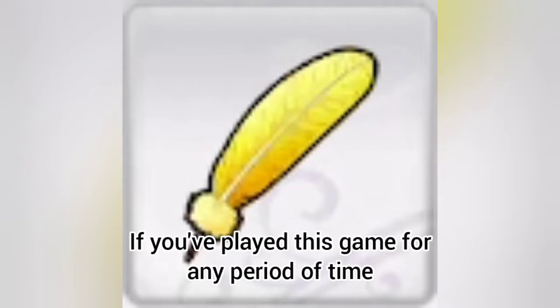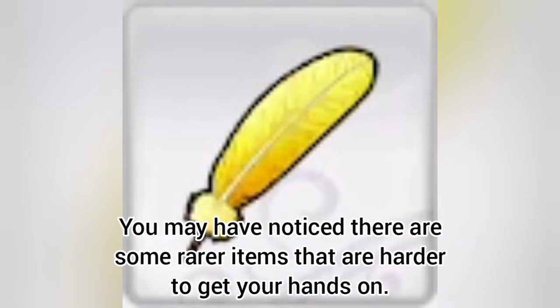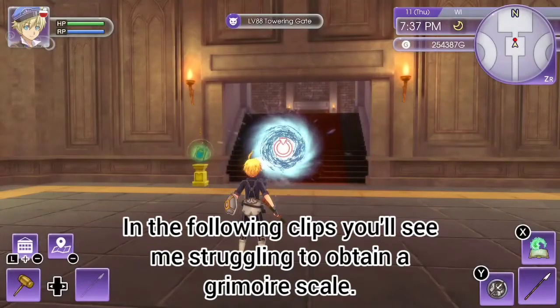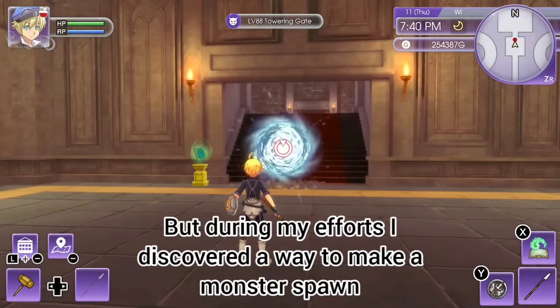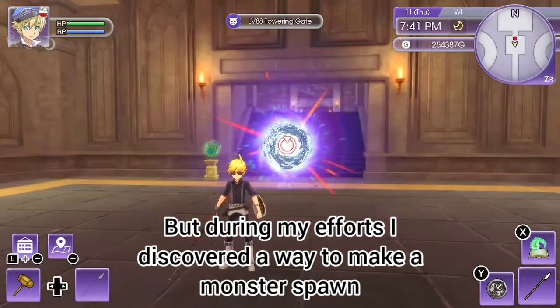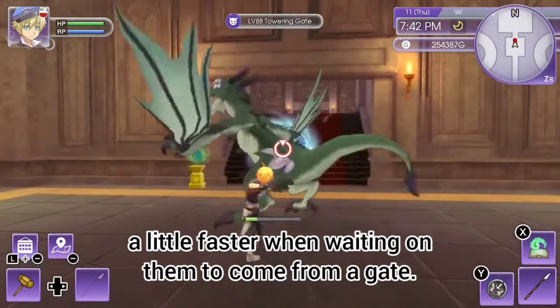If you've played this game for any period of time, you may have noticed there are some rarer items that are harder to get your hands on. In the following clips you'll see me struggling to obtain a grimoire scale, but during my efforts I discovered a way to make a monster spawn a little faster when waiting on them to come from a gate.